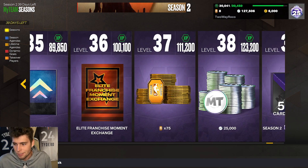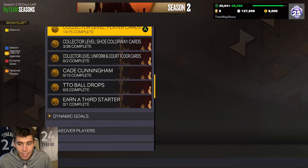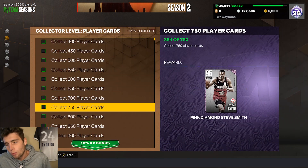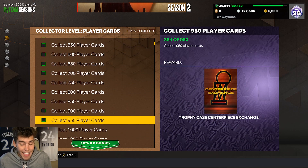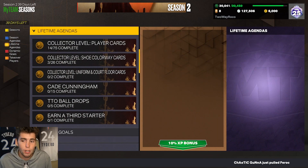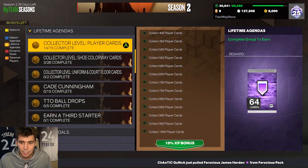First things first — does level 4 get you a centerpiece? No, it gets you Devin Booker instead. What does give you a centerpiece is collector level. Specifically, it's at 950 player cards — that is a lot. So realistically, I'm probably not getting there this season, but if you are grinding collector level, that's your first centerpiece at 950 player cards.